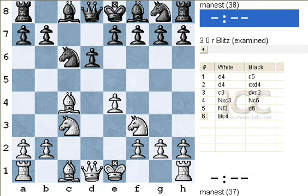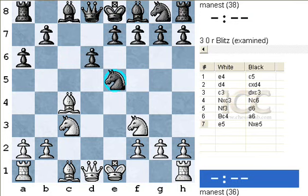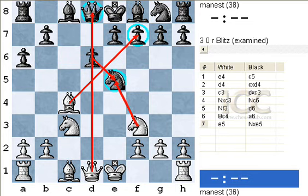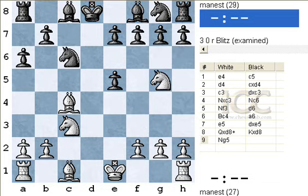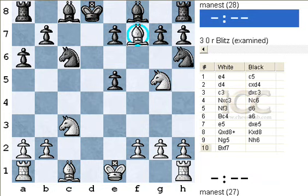Let's say black plays a6, e5, and takes. Obviously we know that we cannot take with the knight — we'll do with the knight for obvious reasons — winning the queen. So queen takes, and now if king takes, in this position we can play knight g5. And then if knight h6, bishop takes f7 — very strong position. Much better activity and much better placed pieces.